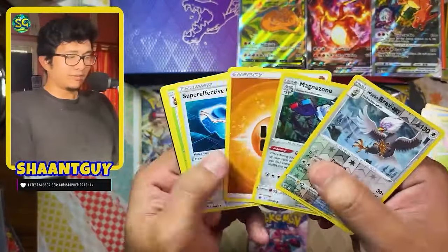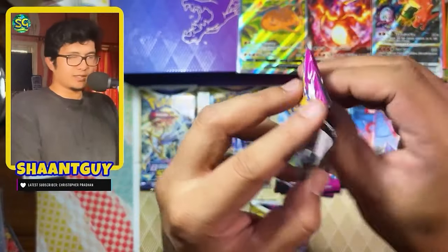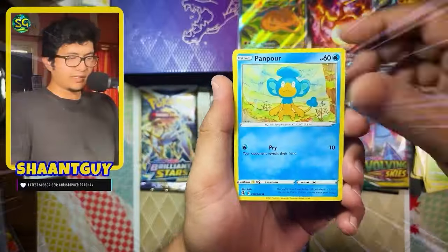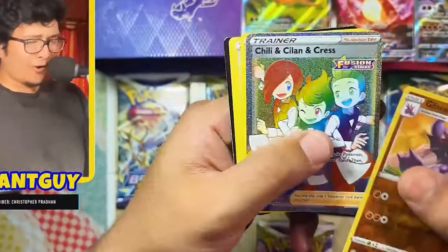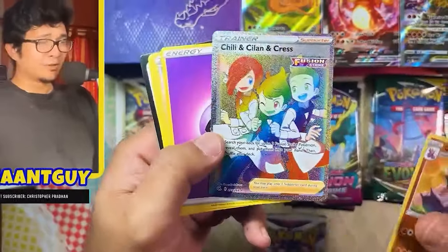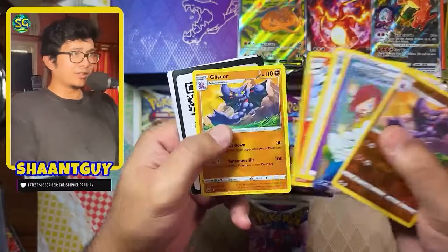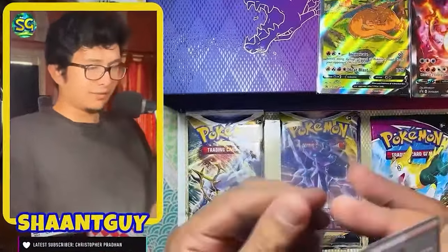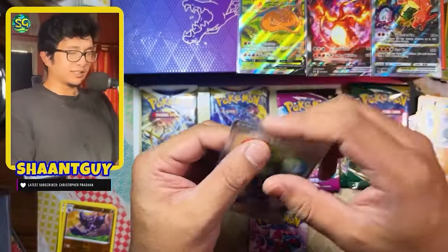Magnezone hollow. There we see our first hollow is a Magnezone. Fusion Strike, as CTR says. Wow — Fusion Strike hits with a Rainbow Rare. Energy Bug Catcher, Centrescotch, Glyce Gun, a code card for you guys. I don't know what the hit rates are from this box. I have no clue. I just know that my luck with Sword and Shield has always been absolutely poor.